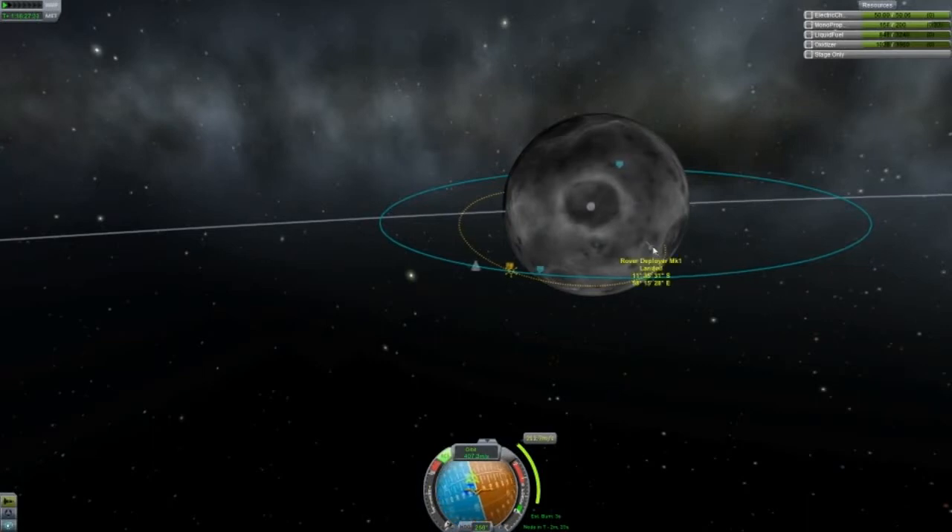I have a rover here and my design for it was just completely ridiculous — I don't even know why it worked. It was basically four rockets strapped around the edge to drop my rover on the Mun. Oh wait, what am I doing? It's not time yet.